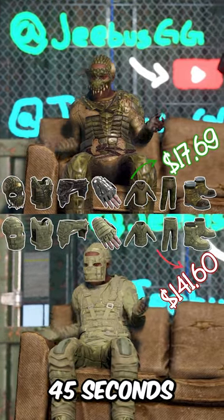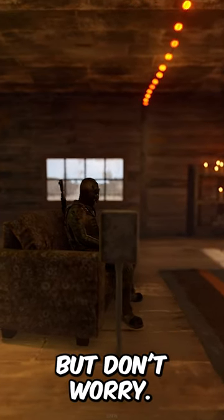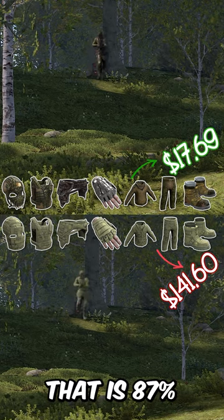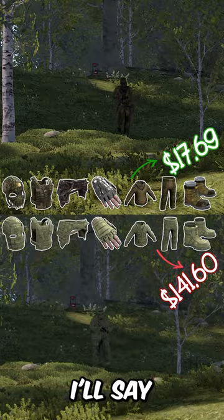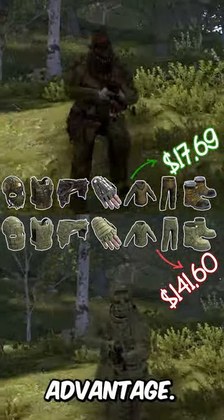Budget Forest Raider kit in 45 seconds or less. So you're too broke for pay-to-win Rust? Yeah, well me too, but don't worry. I've got you a budget kit that is 87% cheaper than the original. I'll say it is arguably just as effective, especially when you use the darker colors to your advantage.